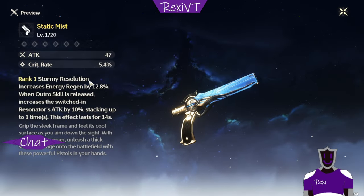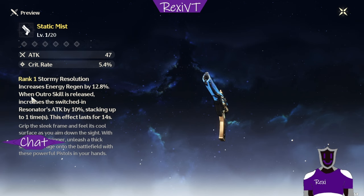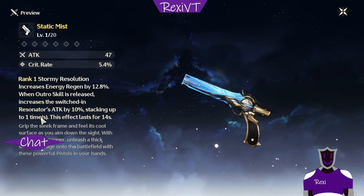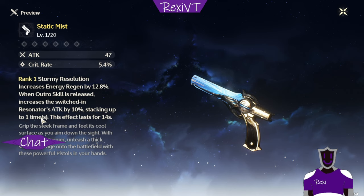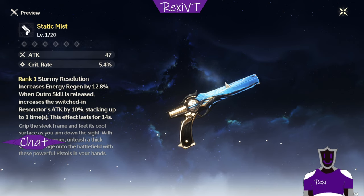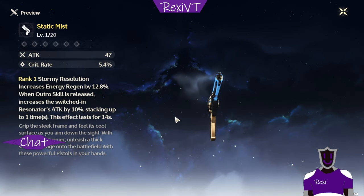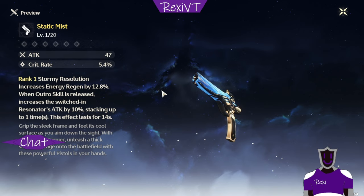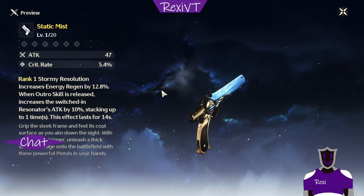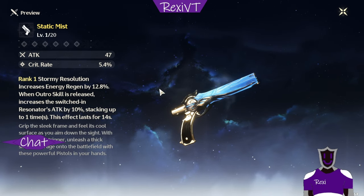The pistols also have crit rate, which is obviously preferable to plain attack. However, it's a support weapon — when outro skill is released, it increases the next resonator's attack by 10%, stacking up to one time, lasting 14 seconds. It's a five-star weapon, but 10% attack isn't a huge deal. If you already have good weapons for your DPS characters, you could consider this, but I would prioritize getting a good DPS weapon before this, since this is more suited for a support.